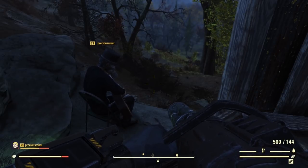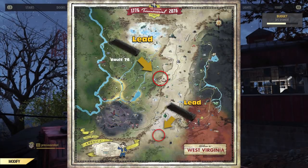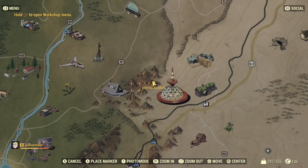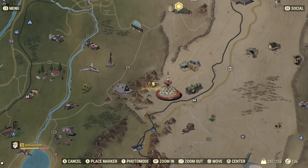Alright guys, on a serious note, if it is lead that you are looking for — if you look at this spot on the map, this is by the ski resort. So we're down south of Vault 76. There is actually a lead deposit here that you can put your actual base on.